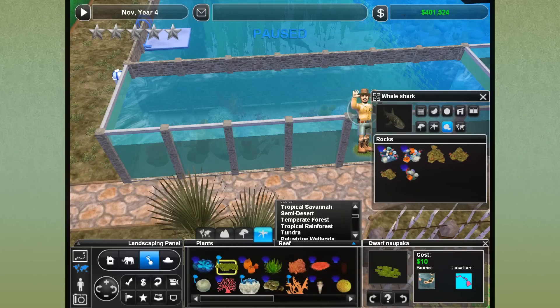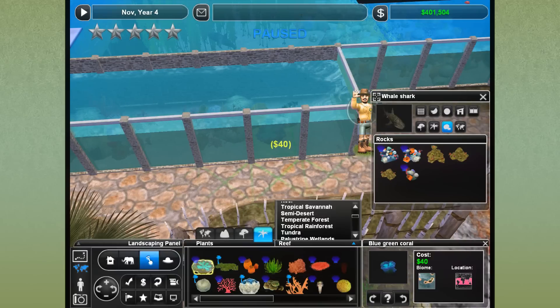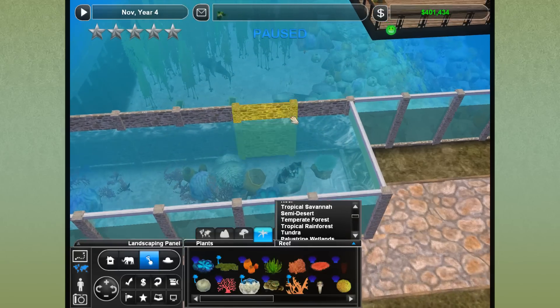A nice little table coral over there. My little dwarf stuff - I just love greenery, it's a little bit of an addiction, but you guys know that by now. Let's do some blue-green coral over here. There's a pretty little table coral - put this right there. And now we want the Ammonites, so where are they hiding?